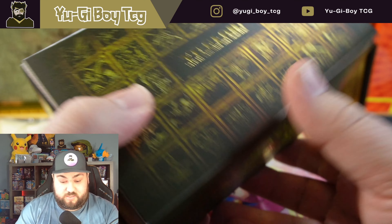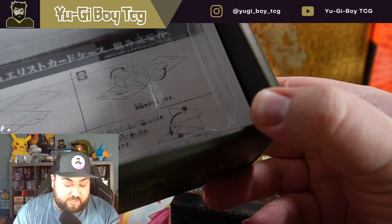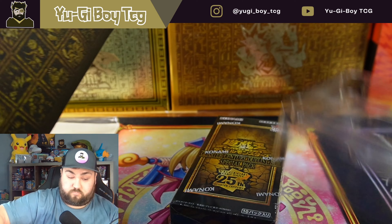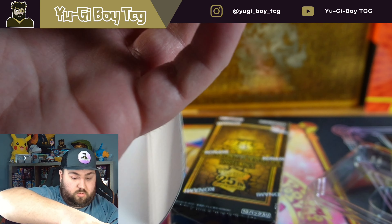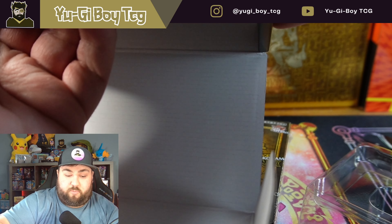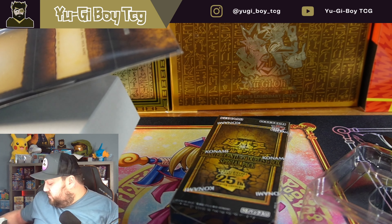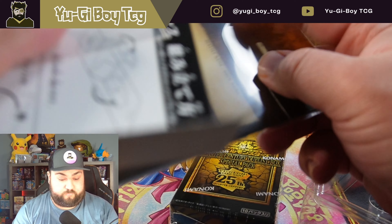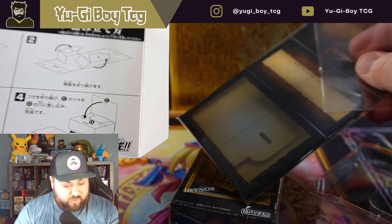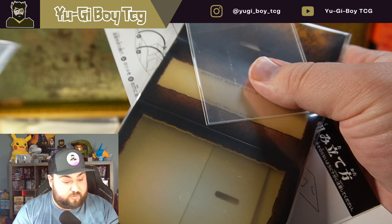Like, that is so premium. I wish we would get this in the TCG. Look at how cool that is — it's got Black Luster Soldier, Harpie's Lady Sisters, Blue Eyes... oh my god, that is so nostalgic. If Claire Quartz is watching, we got the Perfectly Ultimate Great Moth, we got the Insect Queen. There's so many cool cards on here, got the Egyptian Gods. This is just so premium. Then it's got some of the other main characters' cards. Oh my god, this is just so cool.